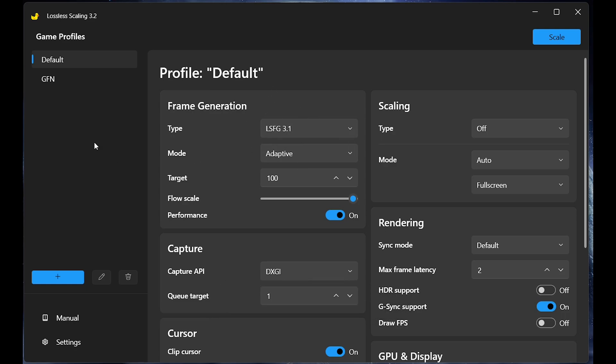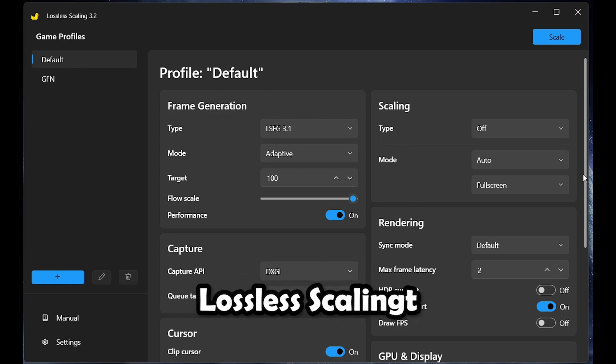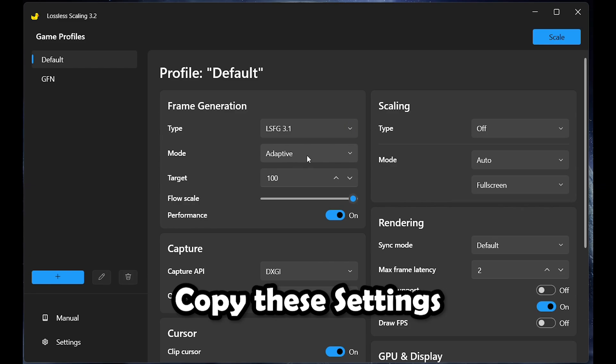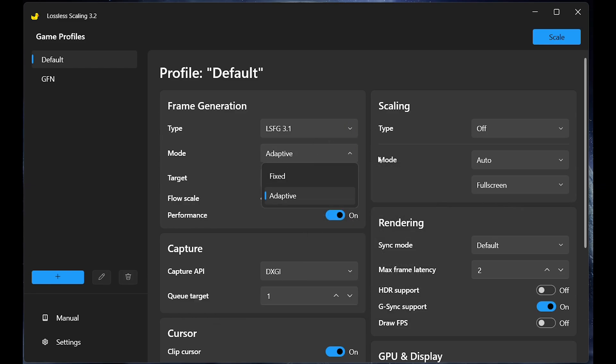Hello guys, today I am going to show you the best settings for lossless scaling for perfectly smooth gameplay. This is version 3.2, which is the latest version. Apply the same settings as I am doing for best results with performance mode.